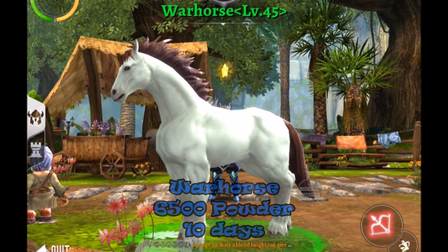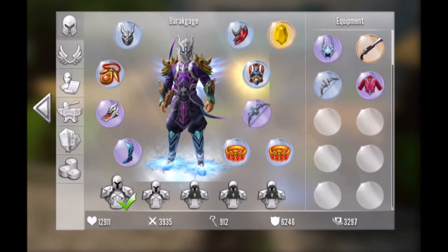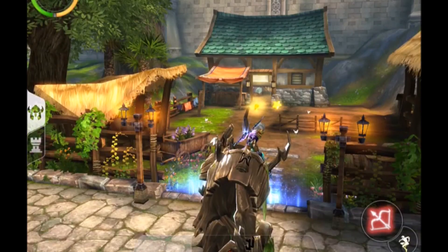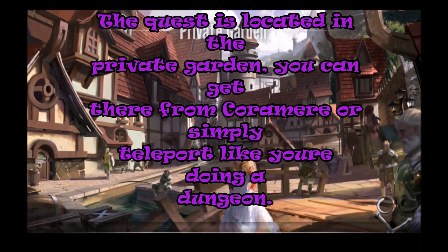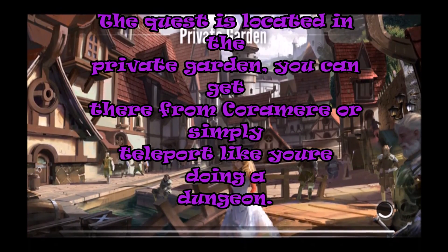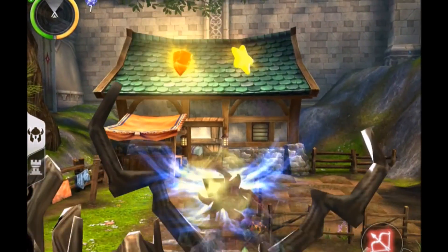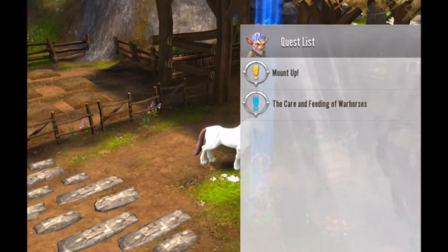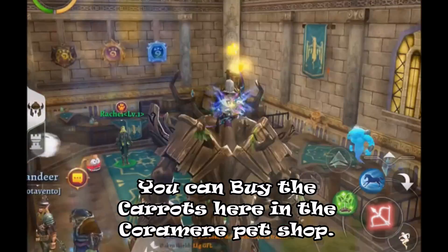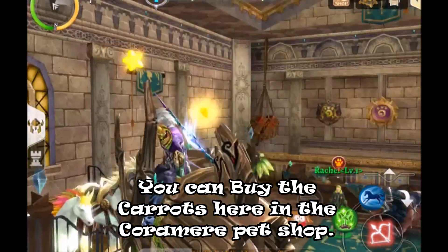Alright guys, number five — we'll start with the easiest and most efficient one, other than doing the lottery. That is the War Horse. To get the War Horse you have to do a quest called Mount Up. You can do this quest at any level, but the only requirement to finish it is it takes ten days of a daily and costs 6,500 powder in total, because every day you have to spend 650 to get a carrot to finish the quest and get ten points to boost the horse trust. You need a hundred points to get the horse.